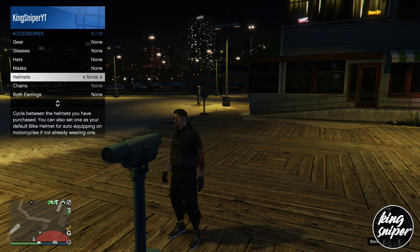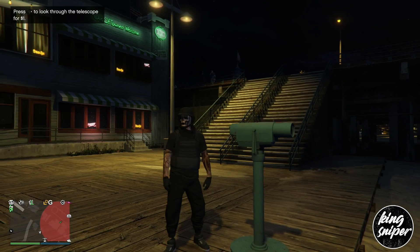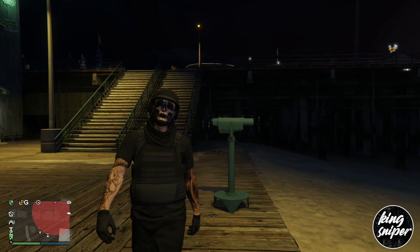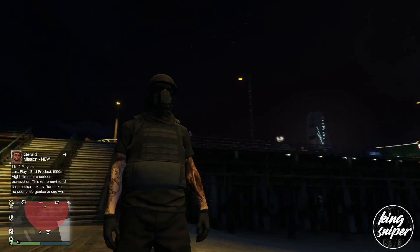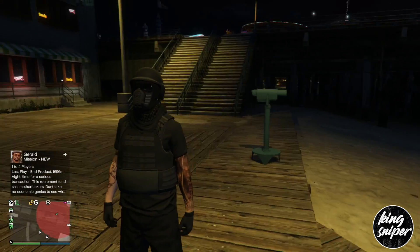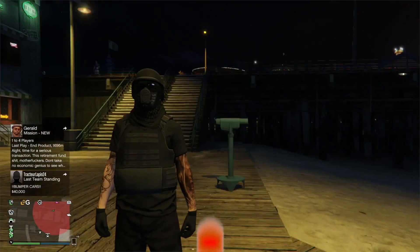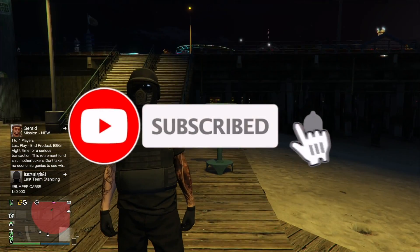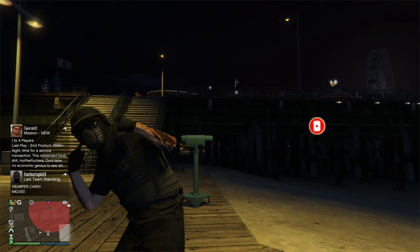Once you've done that, go to style, then accessories, and put on whatever helmet you want. I'm going to be putting on the black bulletproof helmet. After that, just walk away and you should see the mask appear underneath the helmet. Then save that outfit. Thanks for watching — if you liked today's video please like and subscribe. See you in the next video, peace out!